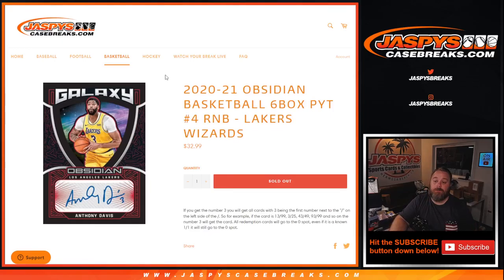Hi everyone, Sean with JaspiesCaseBreaks.com here doing 2020-2021 Obsidian Basketball six box pick-a-team random number block — pick a team for the Lakers and the Wizards. It works just like every other random number block: 10 spots where everybody gets a number from zero through nine. If you get number three, you'll get all cards with three being the first number next to the slash on the left side. So if the card is 13 out of 99, 3 out of 25, 43 out of 49, 93 out of 99, and so on — number three gets the card.